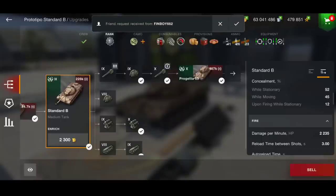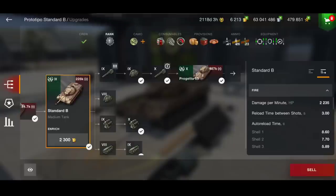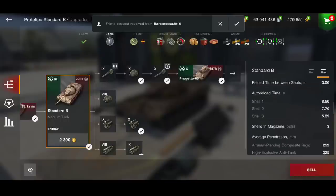If there is a tank on 500 hit points, then it might be best to reload two shells before you start firing because you'll be able to take that tank out quicker. It all depends on the situation. You do have a three-second reload between each shot. The auto-reloading time for the first shell is 8.6 seconds, second shell 7.7, third shell 5.89. On top of that, you've got the three-second intra-clip as well — do remember that. You've got three shells in your magazine.